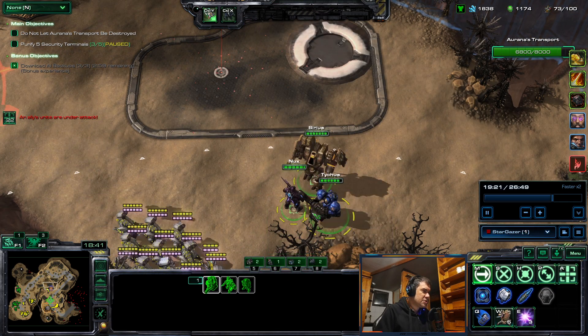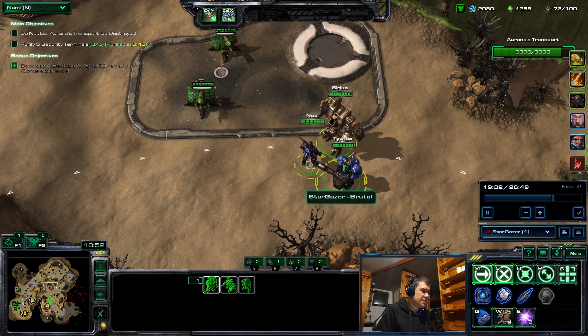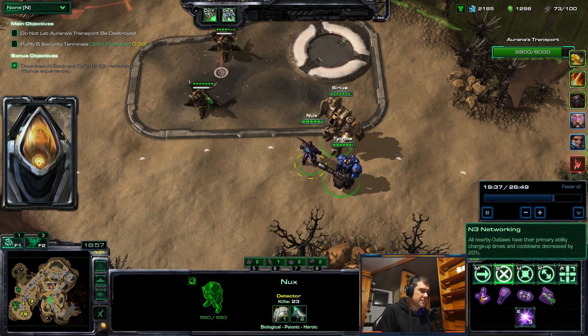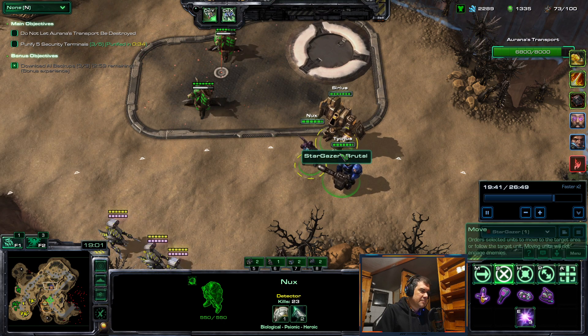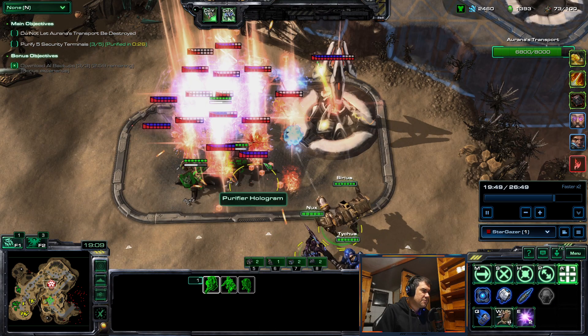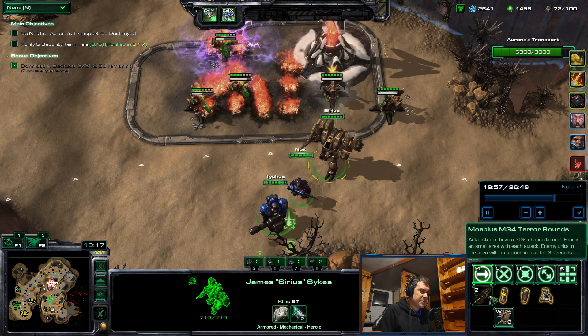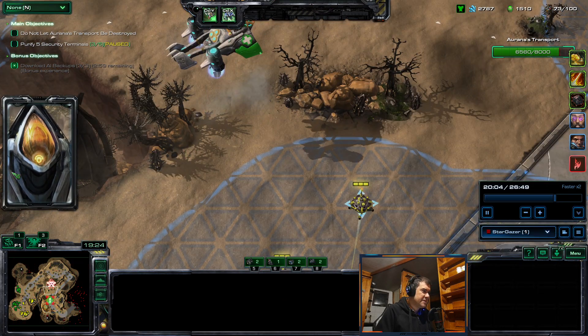It's pretty much a lot easier now because my outlaws are stronger. I only have one armor upgrade so far, but I have the gear. Now I have the ultimate. I always get Intra-Networking because a 20% reduction in cooldown is pretty nice — it only affects primary abilities, so Thunderbolt Missiles cooldown is not affected.